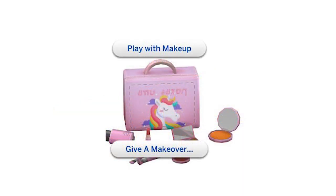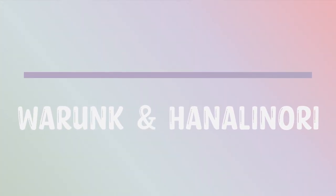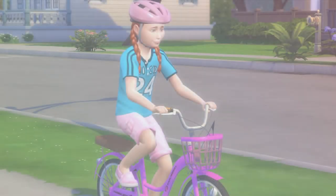Number six is the toddler play phone — it plays to the concept of toddlers having a wild imagination and I love it. Last but not least, number seven is the play tunnel and makeup kit. Kids can do their parents' makeup and nails, which is even better than it sounds. One of my favorite things about Pandasama's CC is that it all helps build skills for your kids and toddlers.